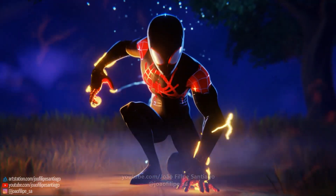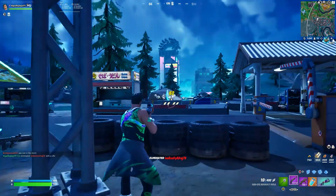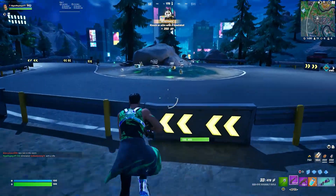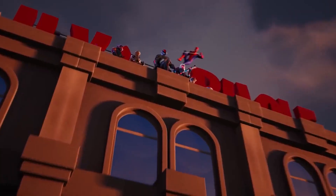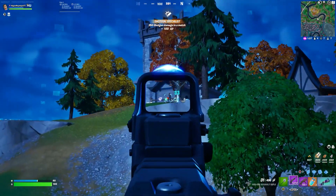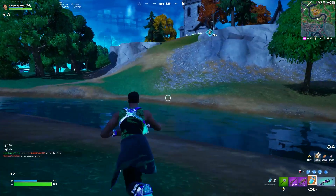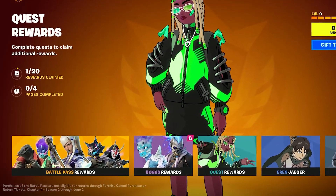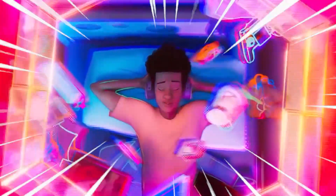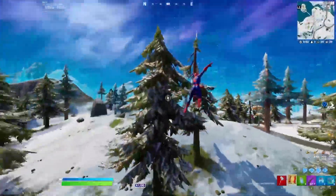In the Chapter 4 Season 2 battle pass, Miles Morales is nowhere to be seen — last season many people thought the Spider-Man Miles Morales skin would be included, since we saw the Spider-Gwen skin in Chapter 3 Season 4 and the comic book Spider-Man in an earlier Chapter 3 battle pass. Luckily, we may have an idea of when Miles Morales will release. The current battle pass is confirmed to end on June 2nd, and around that time the Spider-Man: Across the Spider-Verse movie will be releasing in cinemas, meaning we'll likely finally see the Miles Morales skin and the return of web shooters.